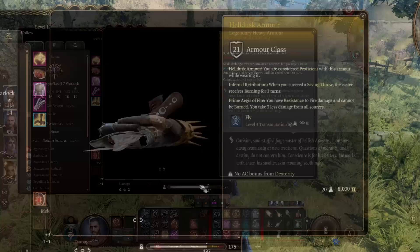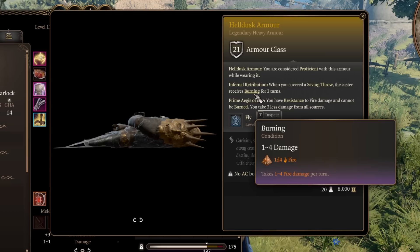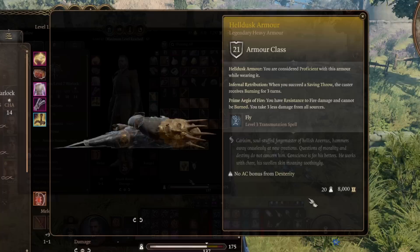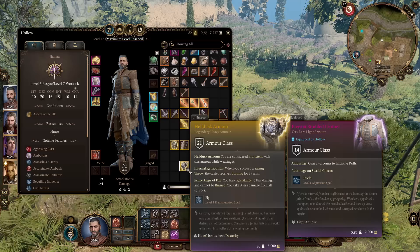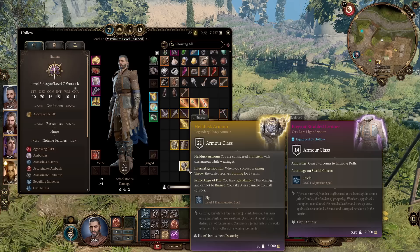The other legendary from the House of Hope is the Helldusk Armor, obtained by defeating and looting Raphael himself. It's 21 AC heavy armor, but anyone can wear it because it provides heavy armor proficiency just for putting it on. Infernal Retribution means when you succeed a saving throw, the caster gets burning for three turns. It comes with Prime Aegis of Fire: resistance to fire damage, you cannot be burned, and you take three less damage from all sources. It even gives you Fly as a spell, which is ridiculous. The best legendary armor overall — it's a universal piece anyone can wear regardless of build, with incredible passives: reducing damage, preventing burning, and providing Fly.